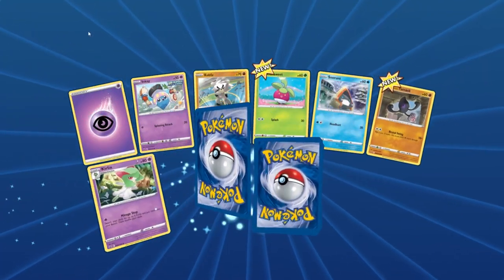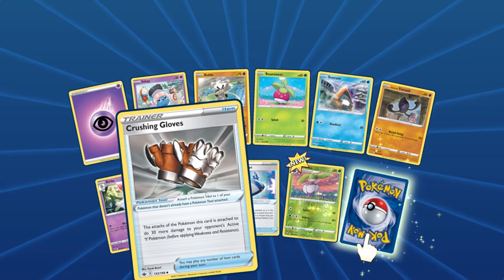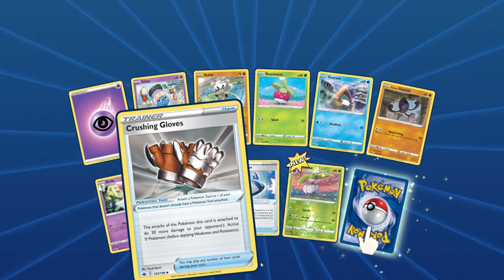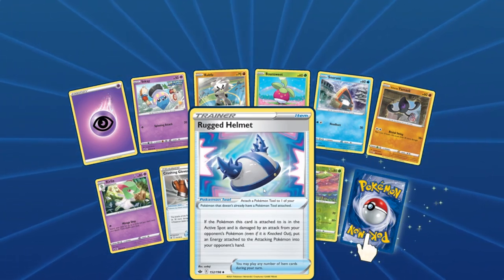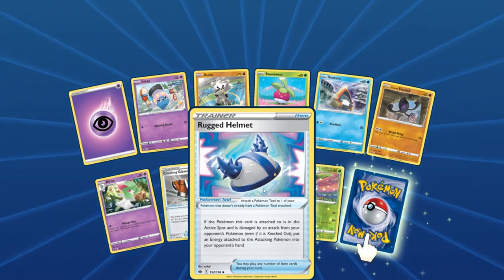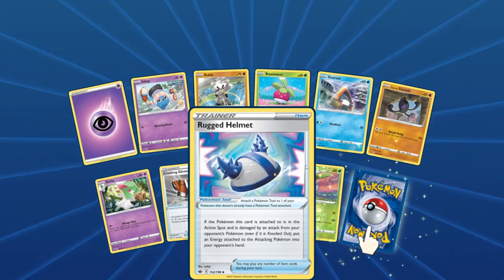We got a Bone Suite, a Yamask. Crushing Gloves: the attacks of the Pokemon this card is attached to do 30 more damage to your opponent's active Steel types — definitely a nice counter against Steel. Rugged Helmet: if the Pokemon this card is attached to is in the active spot and is damaged by an attack from your opponent's Pokemon, even if knocked out, put an energy attached to the attacking Pokemon into your opponent's hand. So if they attack, they lose an energy — that's cool.